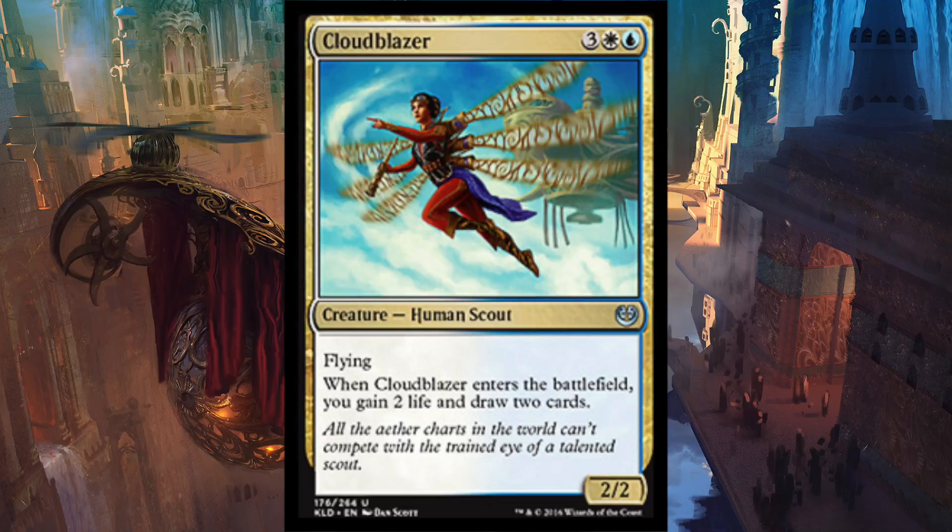And you draw two cards. These multicolored cards are so ridiculously pushed. If you can flicker this, bounce it, or whatever, you're just going to draw cards upon cards upon cards — it's going to be a slugfest. You're going to have a stacked hand all the time. It replaces itself and also gives you two life and another card. This might honestly be number one, but I just don't really favor blue-white. It's so ridiculously strong.